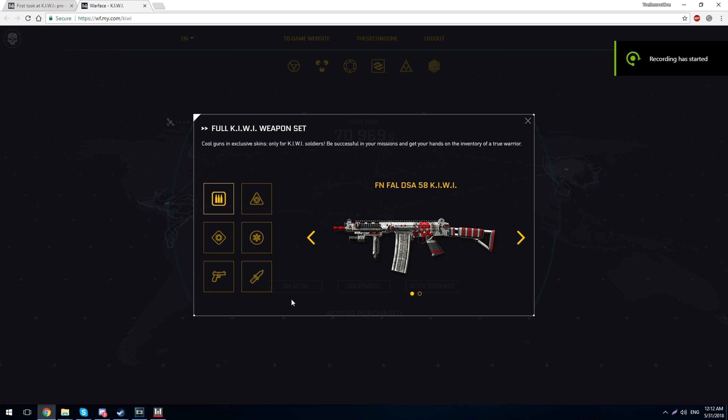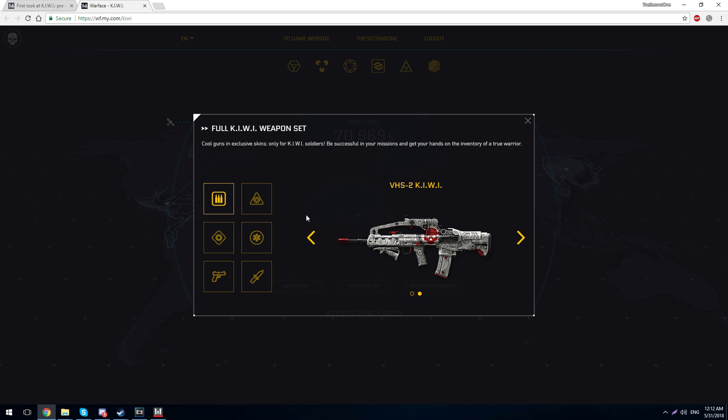For every class we have different Kiwi weapons. For the Rifleman: the Elfen DSA-58 and the VHS-2 Kiwi versions. For the Sniper: the Gepard GM6 Lynx Kiwi and the AX-308 Kiwi. For the Engineer: the Desert Tech MDRC Kiwi and the Uzi Pro Kiwi. For the Medic: the FosTech Origin 12 Kiwi and the Sega Custom Kiwi, also known as PEG HGC Custom. For Pistols: the MPA 9300 MG Kiwi and the S&W M&P R8 Kiwi Revolver. For Knives: the Tactical X Kiwi, the Kabar Cookery Machete Kiwi, and the Bowie Knife Kiwi.